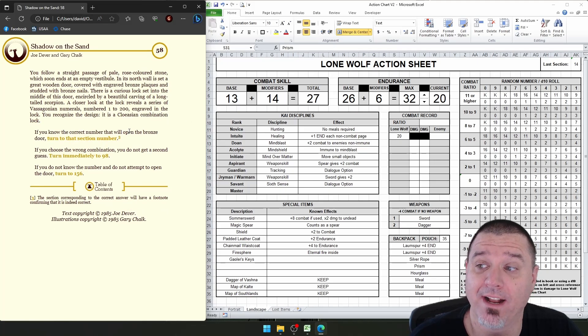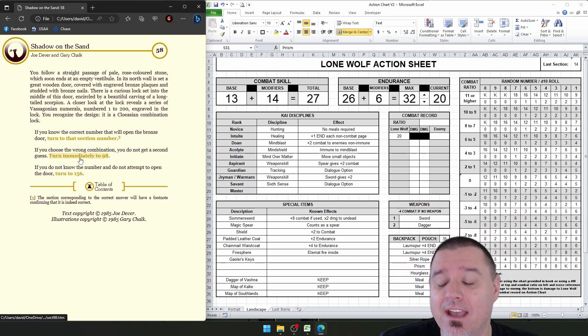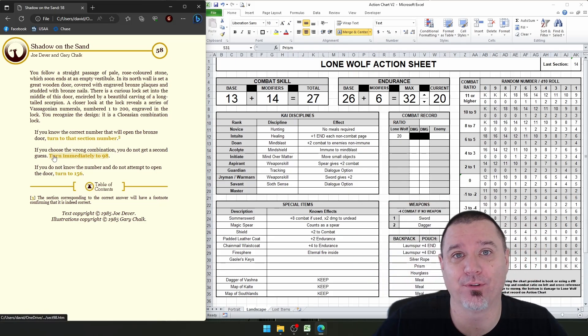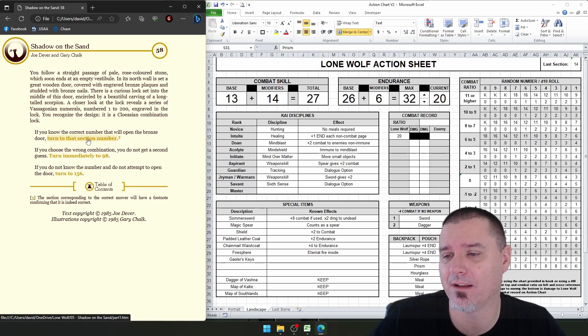We don't know the correct number to open this, so if we choose the wrong combination, we don't get a second chance. I have to imagine this is going to go badly for us. Since we don't know the number, there's no way to know what the correct number is. You just have to know the right number — so you'll obviously choose the wrong number if you don't. We're just going to leave.